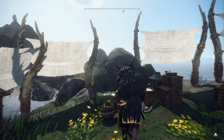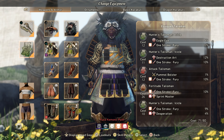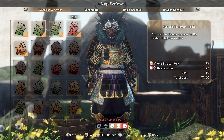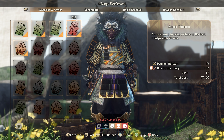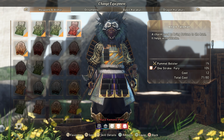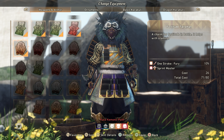We got another 10% and another nine percent, but that nine percent does come with desperation. Let's look at the talismans first — this is absolutely insane. We got a 10% with Eagle Eye, and nine percent with four percent desperation. That's pretty good — I'll take the trade-off, losing one percent of one stroke for the four percent desperation. We also got a 10% with 12 destruction art, which is really good for this build, and a 10% with sprint master.